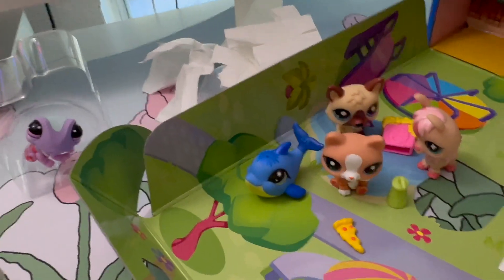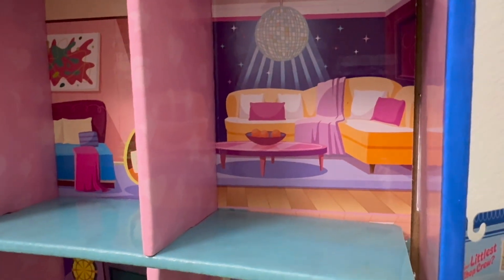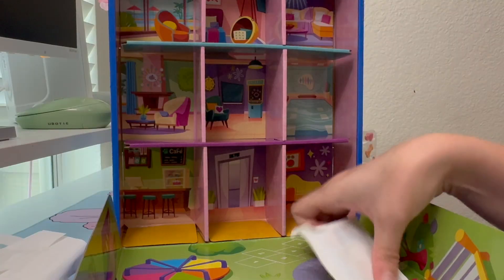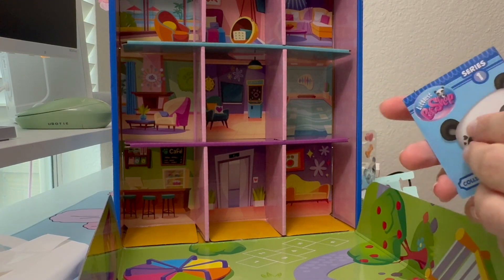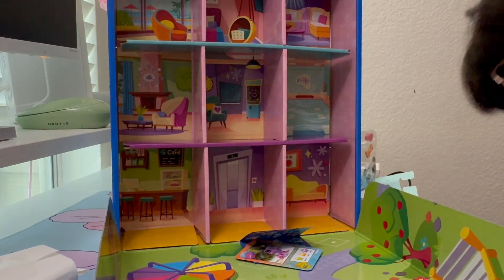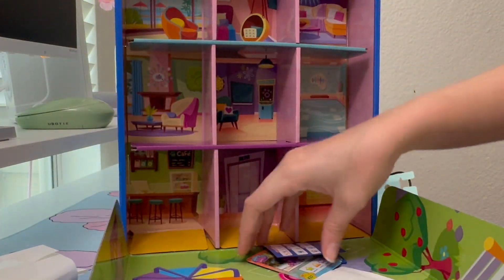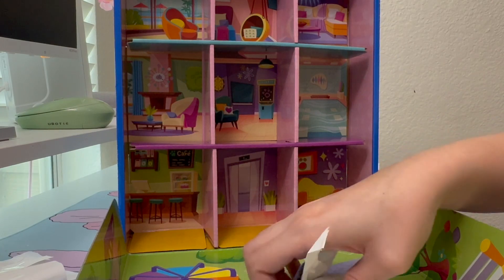Here are all the ones I just opened, the gecko, and the bird — I'll put them all out once we're done. These are the rooms: something outdoorsy, someone's bedroom, a little nightclub, living room, pool, game room, living room, cafe, and an elevator. Here's the last little package with the collector's guide. It's a series one collector's guide, which is weird because these pets are like 198 and 199 — they're not in any collector's guide. And we got another gecko. That's it for this pack.